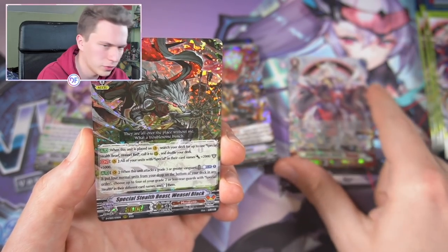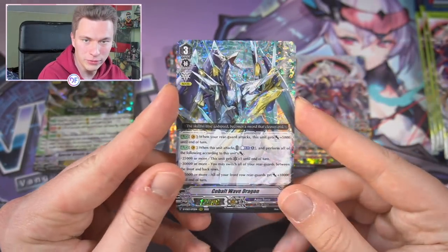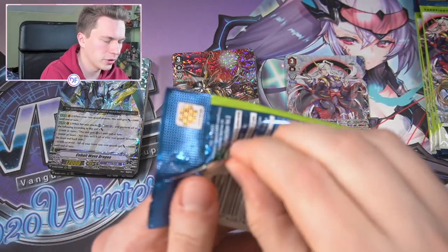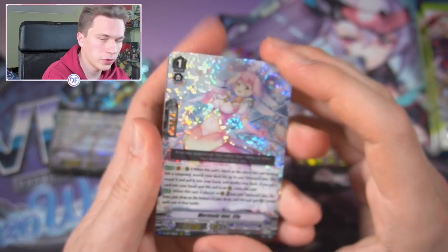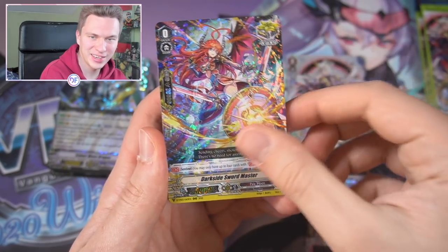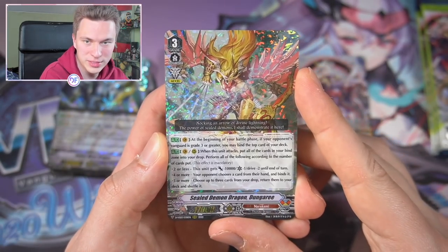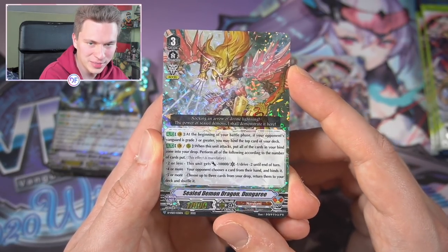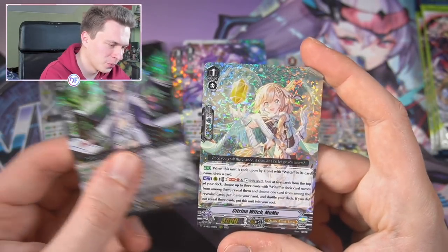The Weasel deck is now complete — or at least has more support — and Cobalt Wave is actually not a bad card, genuinely very decent. We haven't pulled Sibyl yet — the Grade 2 support for Pale Moon. Dark Side crit for Bermuda, Zozo also printed, and Dungary — a surprise card with Triple Drive, 17k base power, and Crit 2 base. Of course he has a bunch of restrictions to reach that, but he's a good card nonetheless.